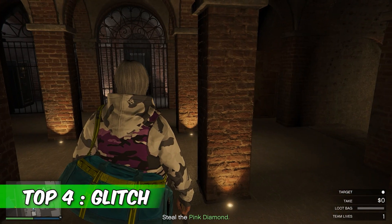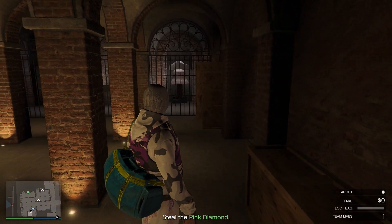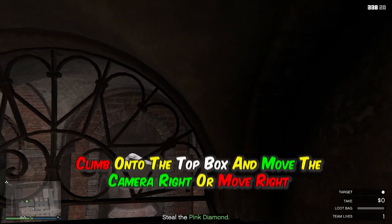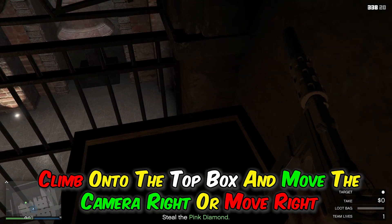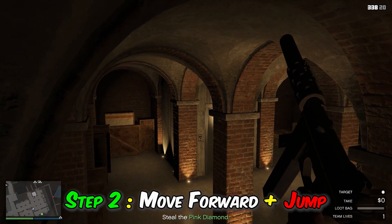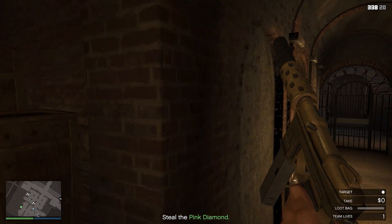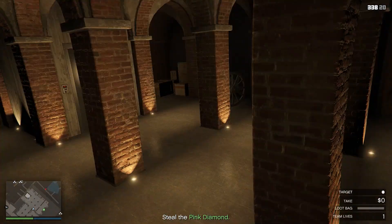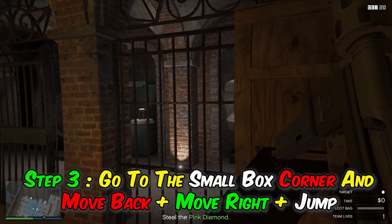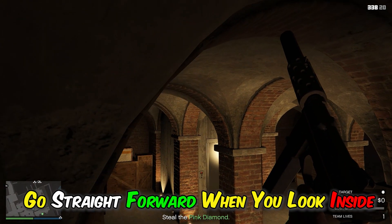Top 4 glitch. Step 1: go to the small box and climb, then climb onto the top box and move the camera right or move right. Step 2: move forward plus jump — jump like this. Step 3: go to the small box corner and move back plus move right plus jump, then go straight forward when you look inside.